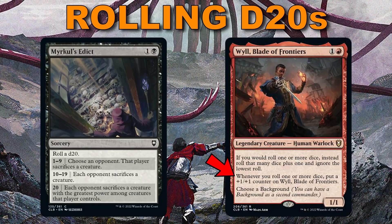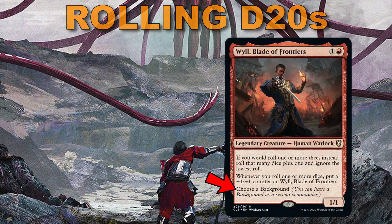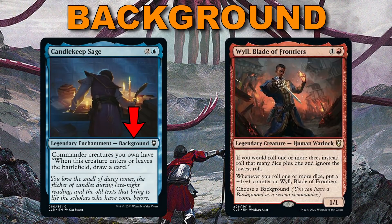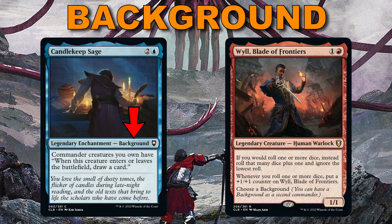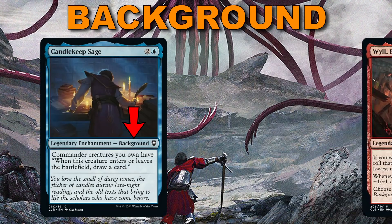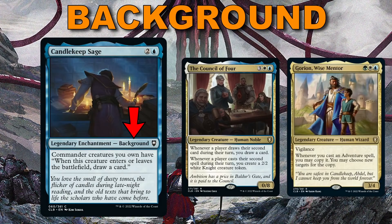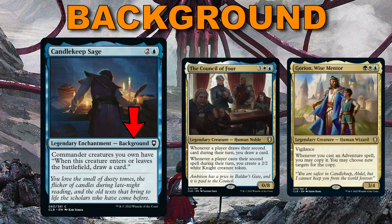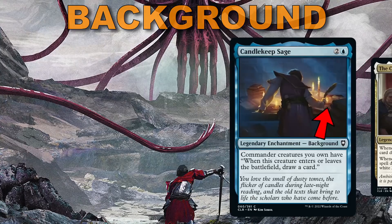On Will, you'll also notice a line of text never before seen on a Magic card: 'Choose a Background.' Backgrounds are a new card type — they are legendary enchantments and act as a second commander, providing an ability to our commander creature and contributing to the color identity of the deck. You can think of them as being very similar to Partner. Only the mono-colored legendary creatures have the Choose a Background ability, though you can play other backgrounds in your deck — just remember they only benefit your commander while your commander is in play, so that's a high-risk, potentially high-reward move.